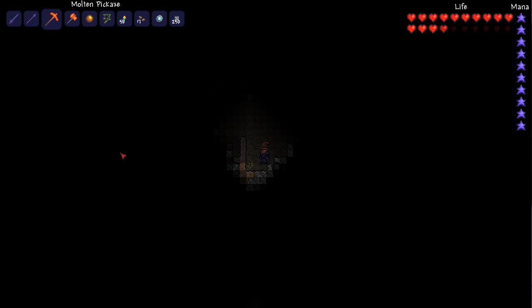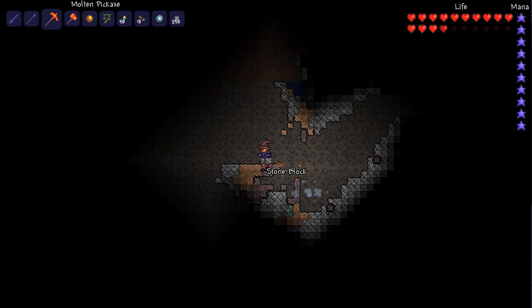So if you want seeds, you actually have to harvest them when they are like this, when they are glowing. So as you can see, I've got a seed there. If they're not glowing, you'll still get the Blinkroot, but you will get no seeds from it.